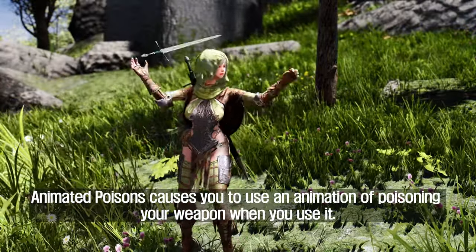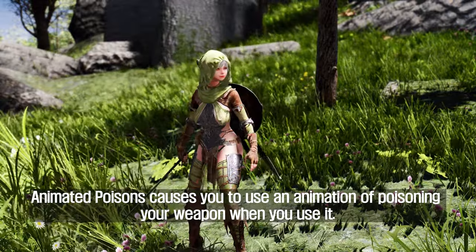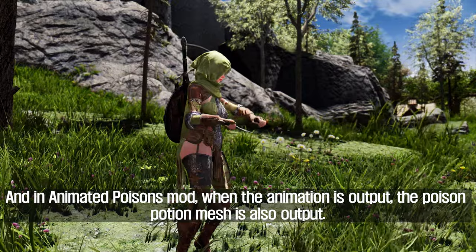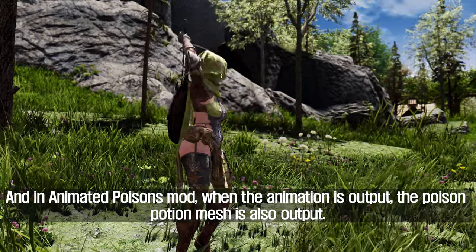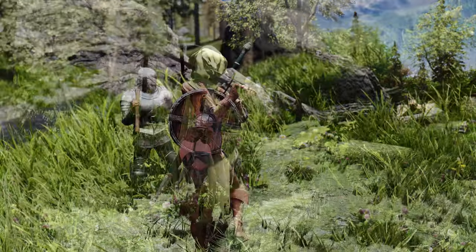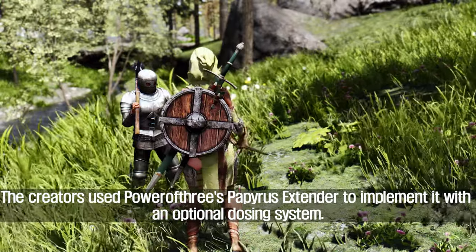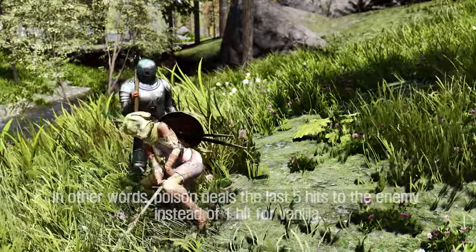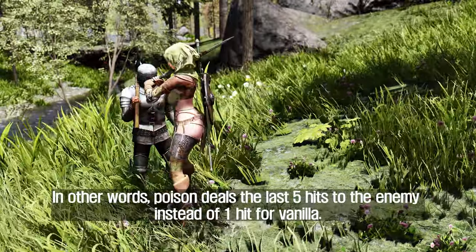Animated Poisons causes you to use an animation of applying poison to your weapon when you use poison. The mod outputs a poison function mesh alongside the animation. The creators use Power of Three's Papyrus Extender to implement it, with an optional dosing system — in other words, poison deals damage over the last five hits.